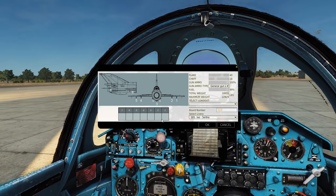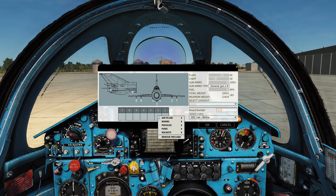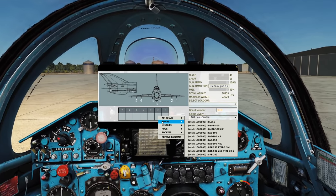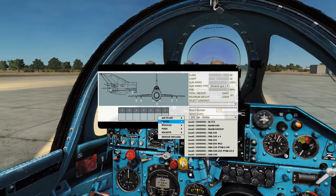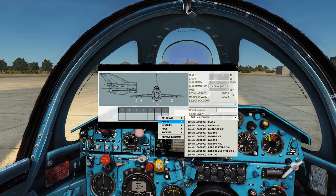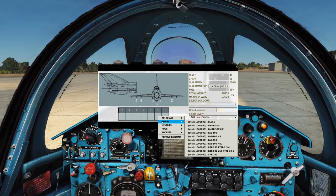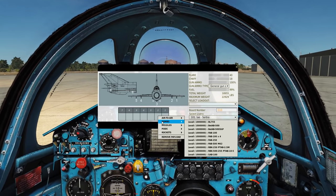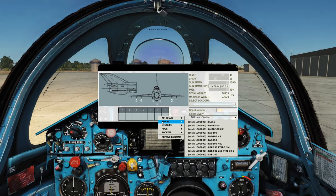First of all, let's look at Pylon 2. Right-click and bombs, let's see what we've got. Starting with the BL-755 - this is the British cluster bomb. Yes, and there's really not much else to say about it. It was apparently also used by some countries of the Soviet Union, so it somehow made its way onto the MiG.